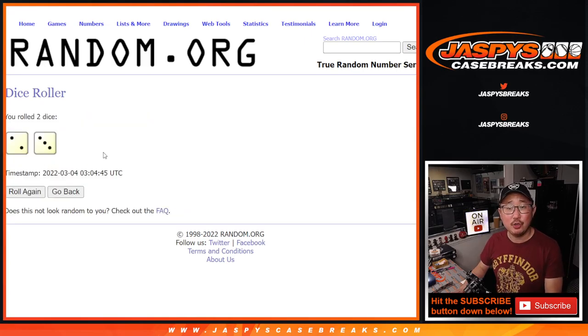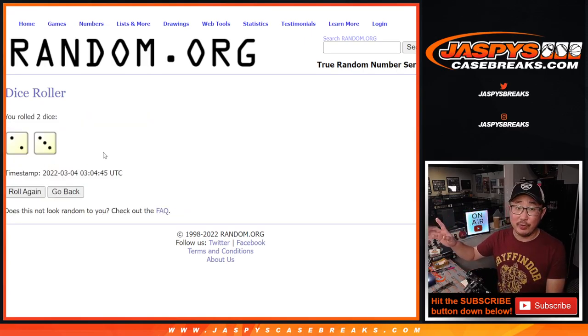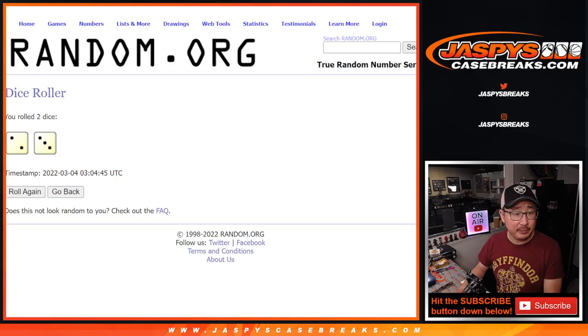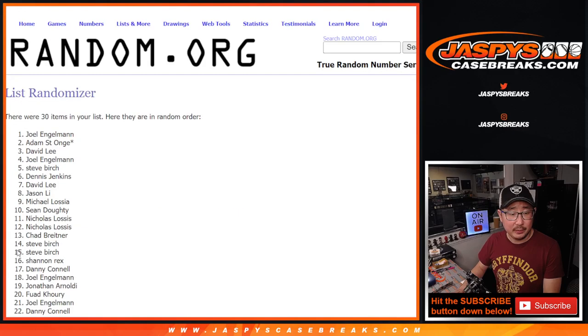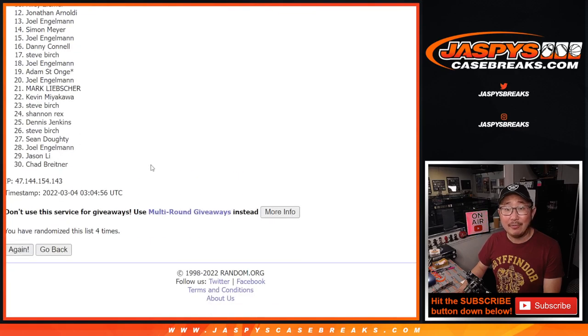All 30 teams are in. Let's roll it. Let's randomize names and teams — two and a three, five times. Different dice roll for the giveaway part. But for names and teams, five times: one, two, three, four, and five.